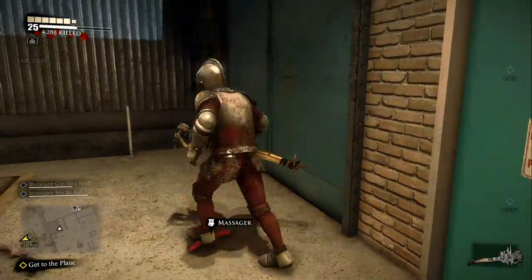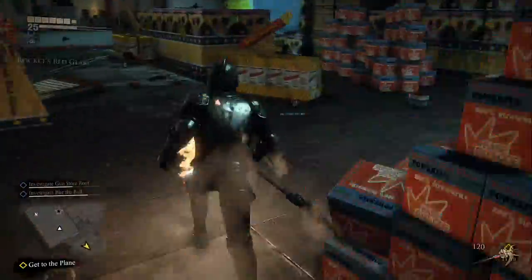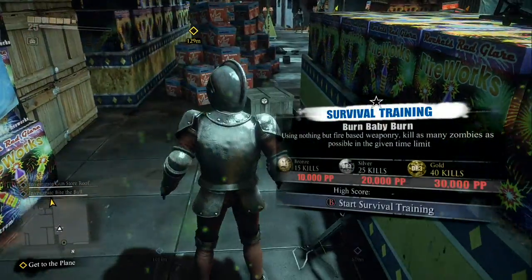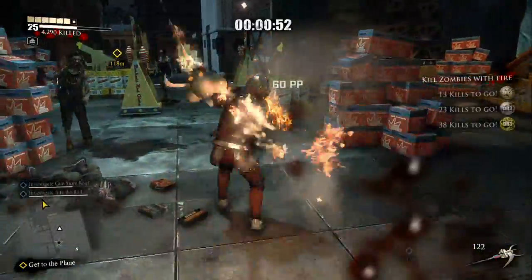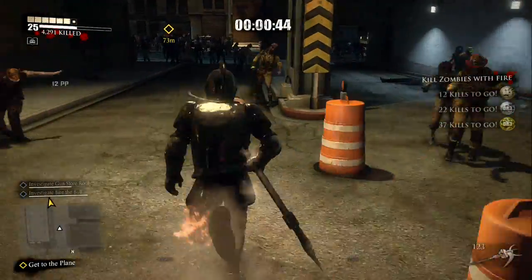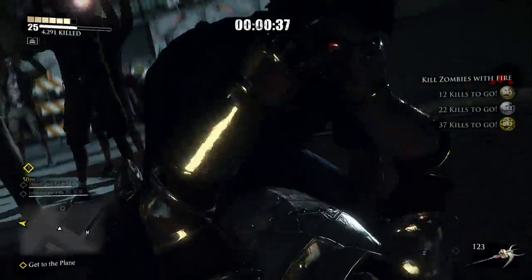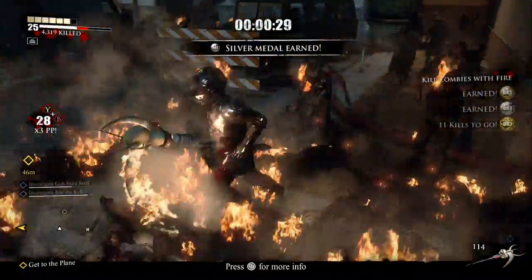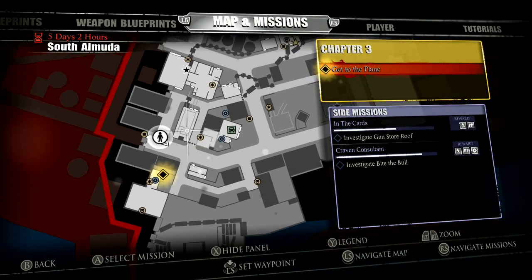This is why I wanted my grim reaper — it's because of this challenge right here. Pick up the motor oil, it's actually going to be useful later. Take out the reaper. Just kill some zombies with a fire weapon. Put myself right in the middle of this horde. There we go, easy enough. Now we're going into this building.